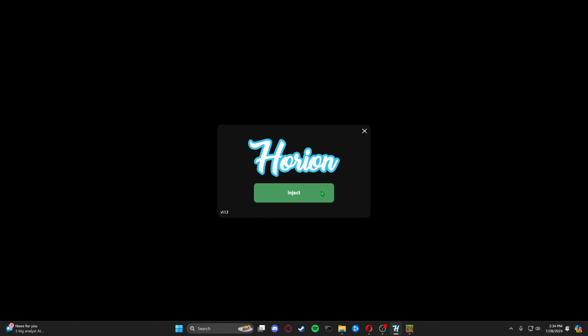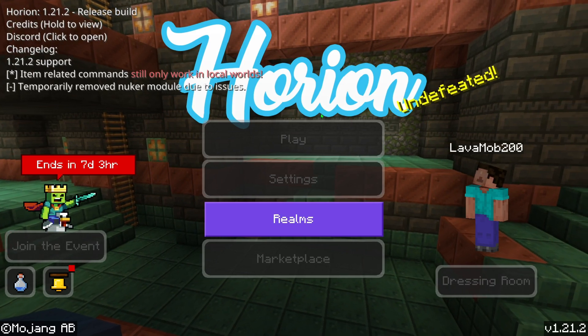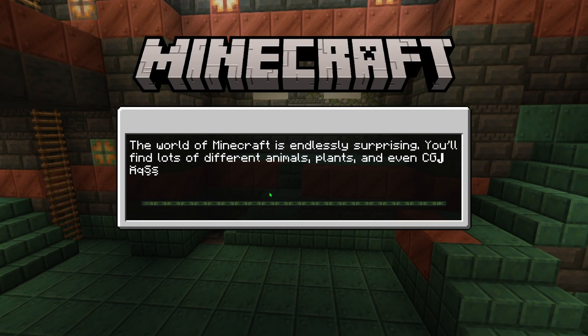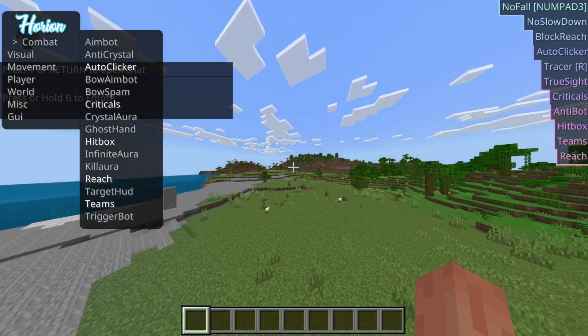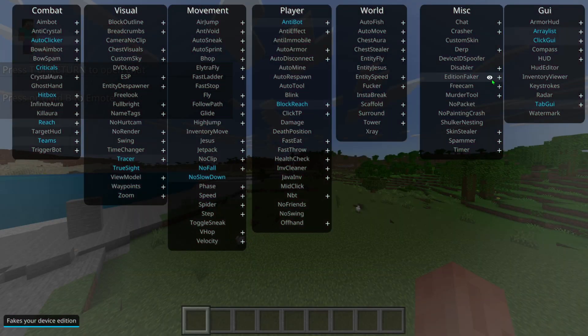Once it goes back to saying inject, your Minecraft will reload and you will clearly be able to tell it's working. Go over to your world, and once you're in, you can tell in the top right that it will be working.